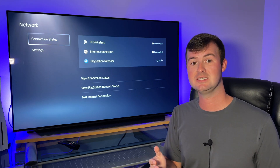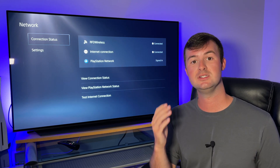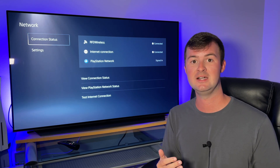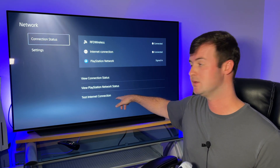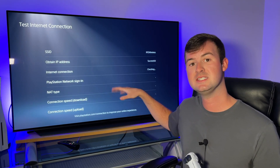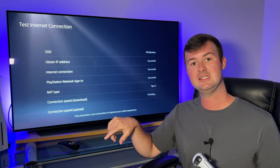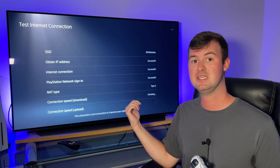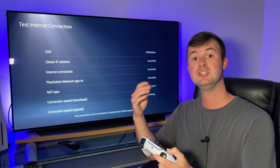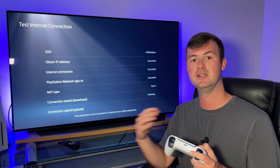Before putting in these new DNS servers, you first want to do a test of your internet connection using your default DNS servers provided by your ISP or internet service provider. Go down to the lower right of the screen where it says Test Internet Connection. While the test is running, get out your phone or notepad and jot down the numbers from your default internet connection test.